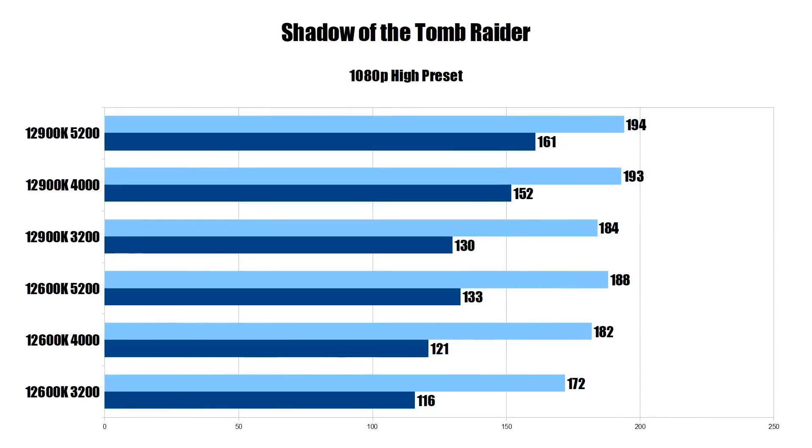The final game tested was Shadow of the Tomb Raider — a great one for CPU testing. With the 12900K and DDR4-3200 we get 184 FPS average and 130 on the 1% low. Moving to DDR4-4000 gets us 193 FPS average and 152 on the 1% low — a monstrous gain on that 1% low. Moving to DDR5-5200 we go up to 194 FPS average, not a huge change there, but the 1% low gets bumped up to 161 FPS — once again a substantial gain.